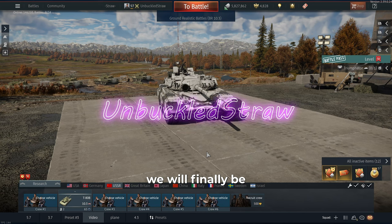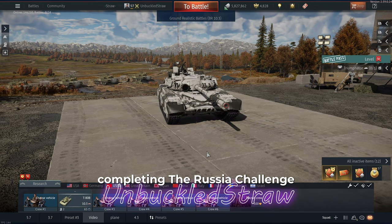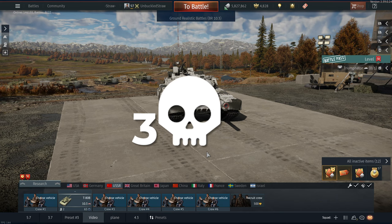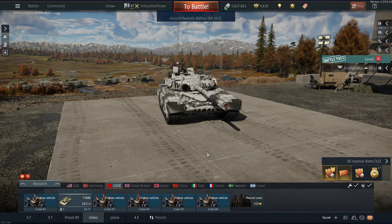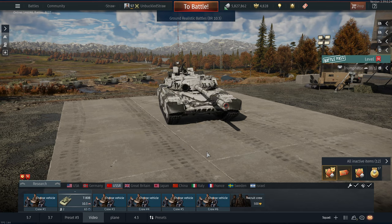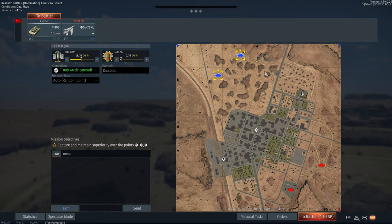What is up straws, so today we will finally be completing the rushing challenge. That is where we take tanks from the T26 all the way down to the T80 BVM, and we have to get three kills with each tank to move on to the next one. Today we will be doing from the T80B all the way to the T80 BVM. For the T80 BVM we must get five kills to complete the challenge. Without further ado straws, let's get this challenge done.